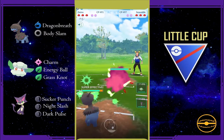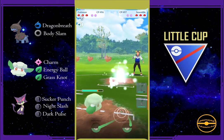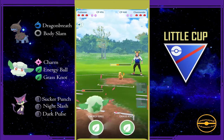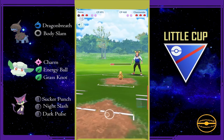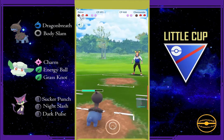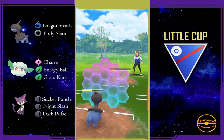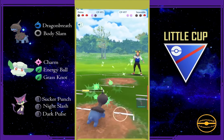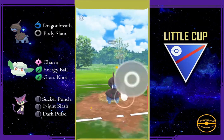On to the next one — they have a Sewaddle, okay it's a bug type so I have to swap. I should have swapped to Purrloin. I'm not sure how it's pronounced, whatever. Anyway, Cottonee just dragon breathed it down and I'm left with Sewaddle here, just gonna shield this up.